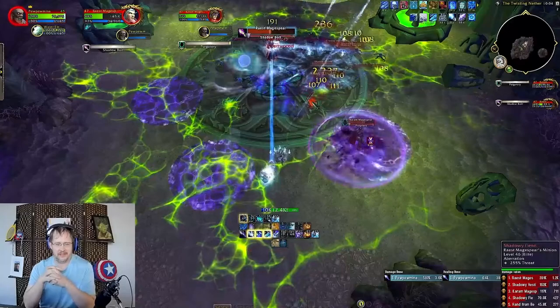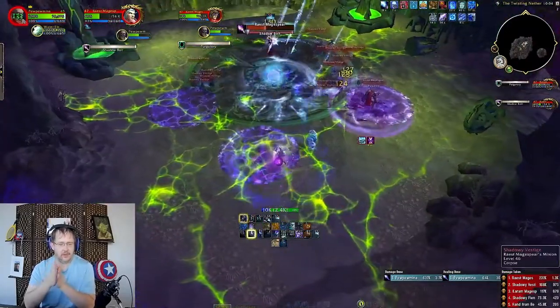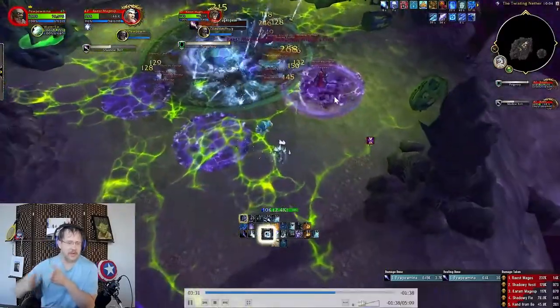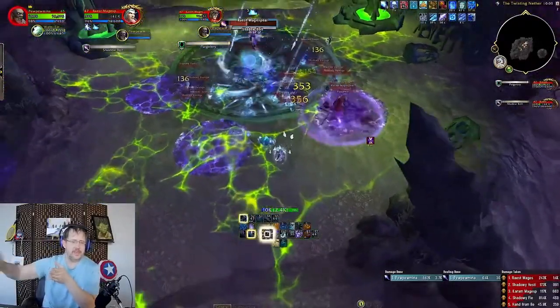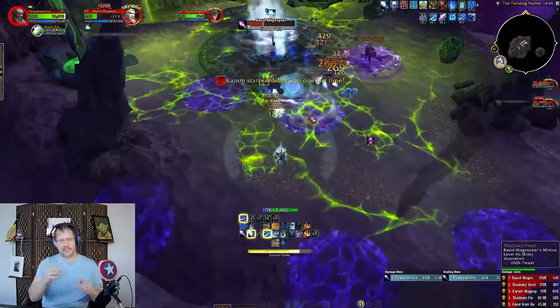Honestly, at the time I didn't realize I had the Mirrors out. These runes are always going to spawn from here to about 10 feet to the right, to about 40 feet to the left — that little band on this side, which is the east side of the race area.